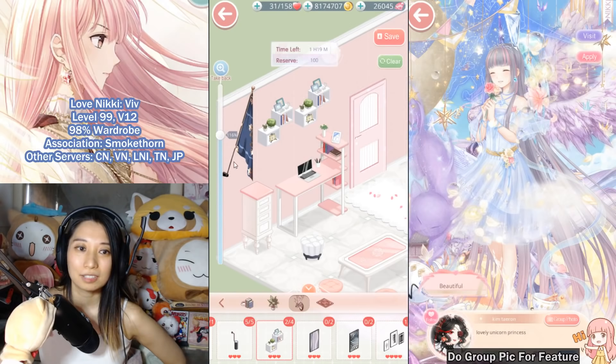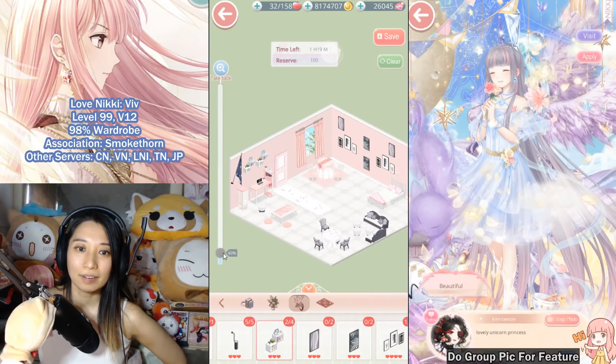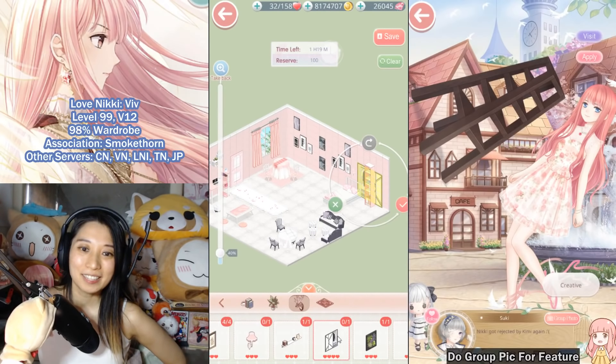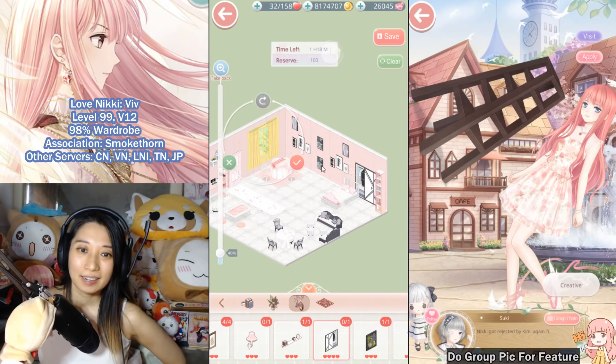Actually, I don't like that — I'll take it off and simplify. I'm going to move things around. Am I ready to submit? It feels empty in the center. One last thing — let me put a closet down, but now the shelf is blocking the way. Let me move the shelf to the corner.